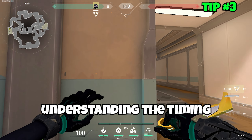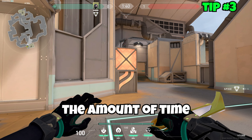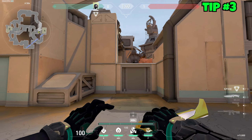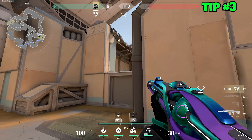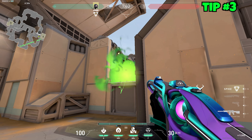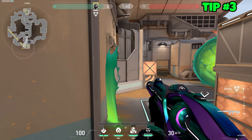That goes into understanding the timing for all your abilities — your wall and orb. If you're using them at the same time, the active duration is cut in half. They're both 15 seconds each on their own, but if you use both simultaneously, the fuel bar drains much faster and you only get 7.5 seconds instead of 15 for either one alone.